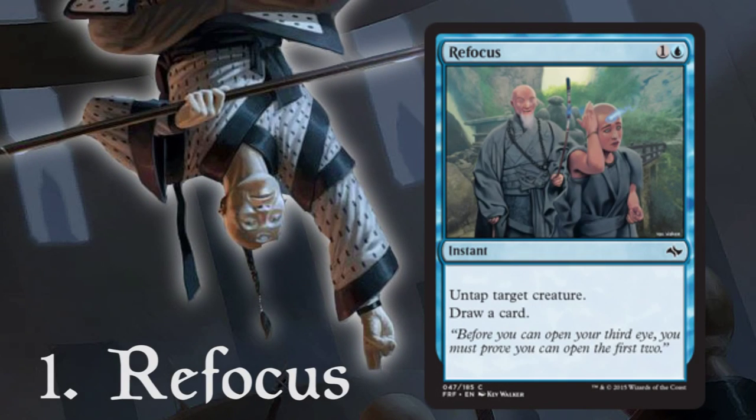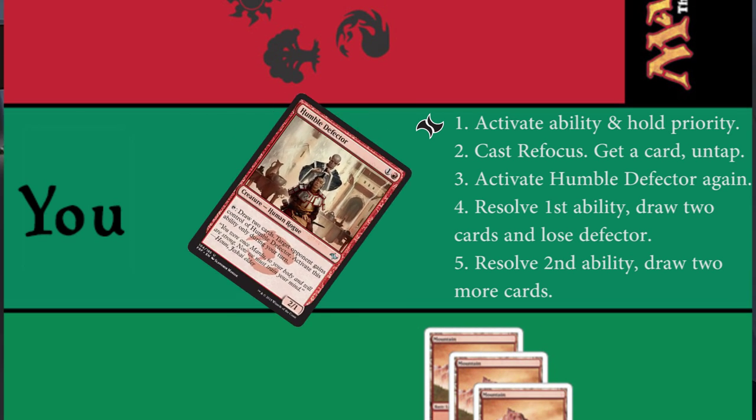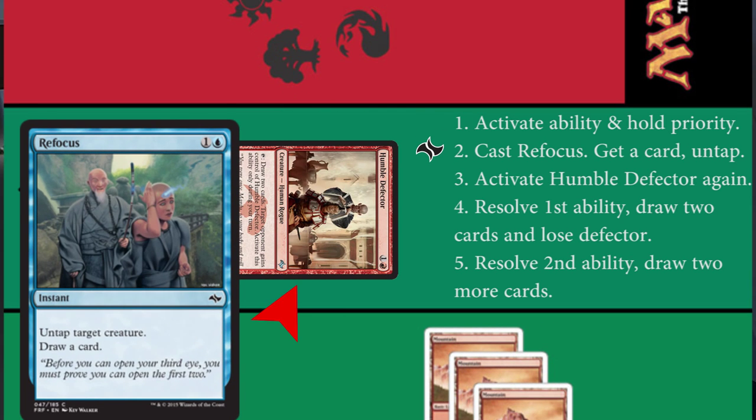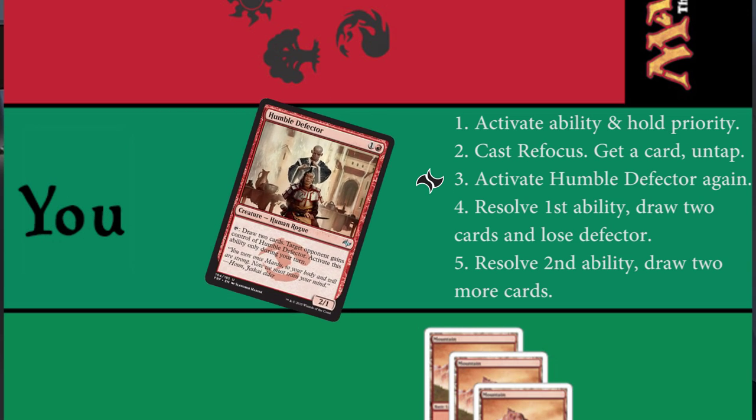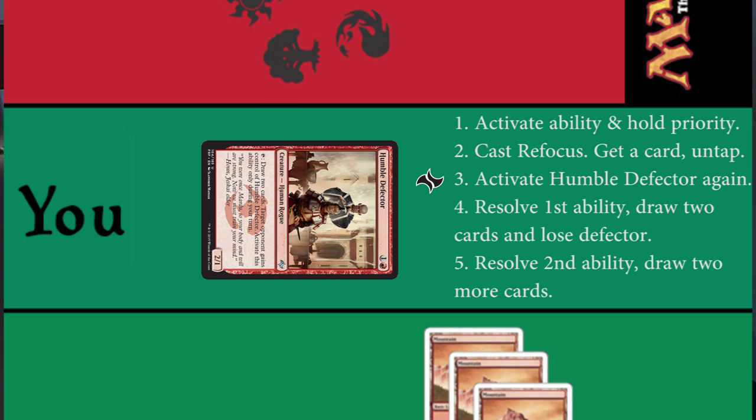Number one: Refocus. After activating Humble Defector and before his ability resolves, you play Refocus targeting him. This will draw a card immediately and allow you to activate him again before you lose control. You just drew five cards.